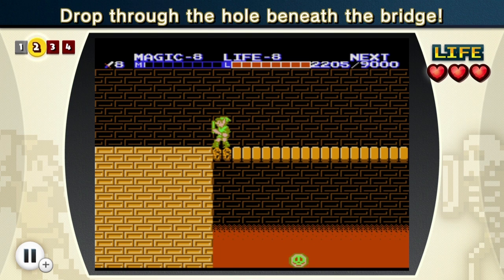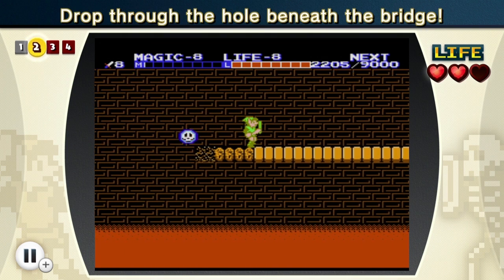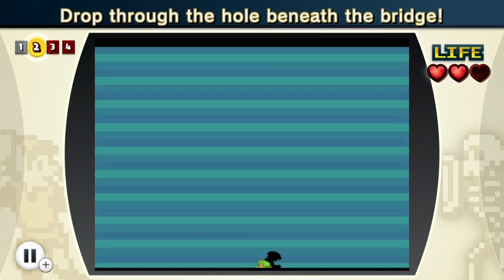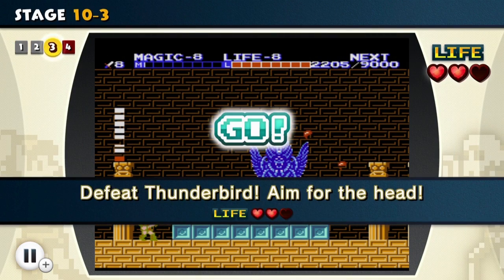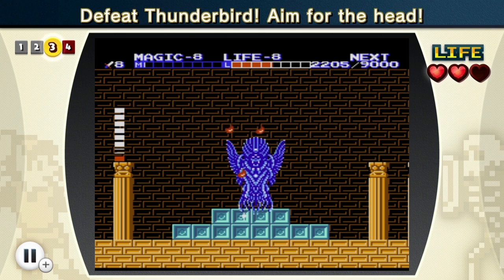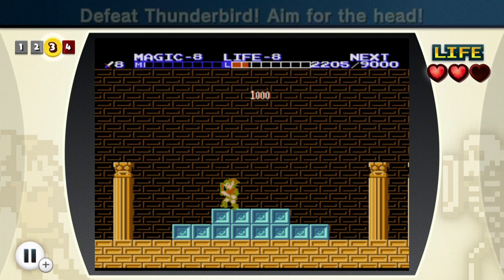Drop through the hole and beneath the bridge. Why was that something I had to do? That is very undescriptive instructions there. Oh, they mean this. Well, thanks for telling me that - I just went and killed myself for no reason. Just two more parts and then we are actually finally done with Zelda 2. I've already gone back and gotten all the rainbows, so I have all the rainbows except for this one for Zelda 2. I have to defeat this guy - aim for the head, it says. He's doing a lot of damage to me though. Aiming for the head's not exactly easy when you're constantly getting barraged by balls! Got him!